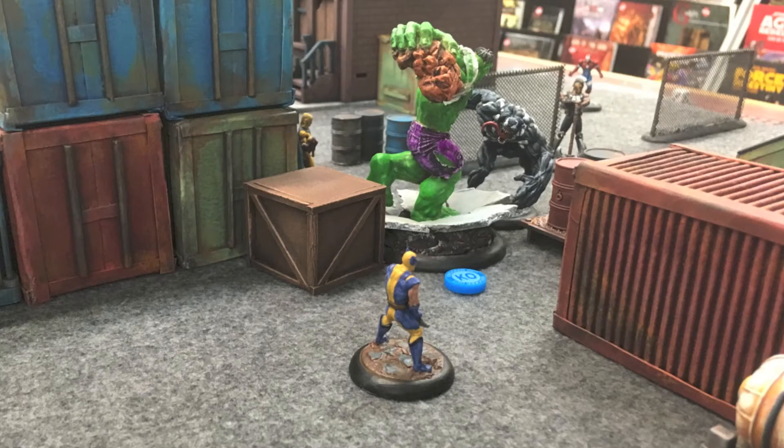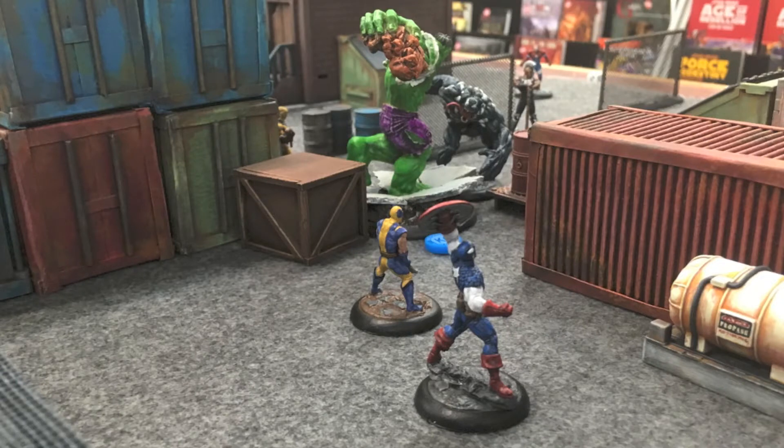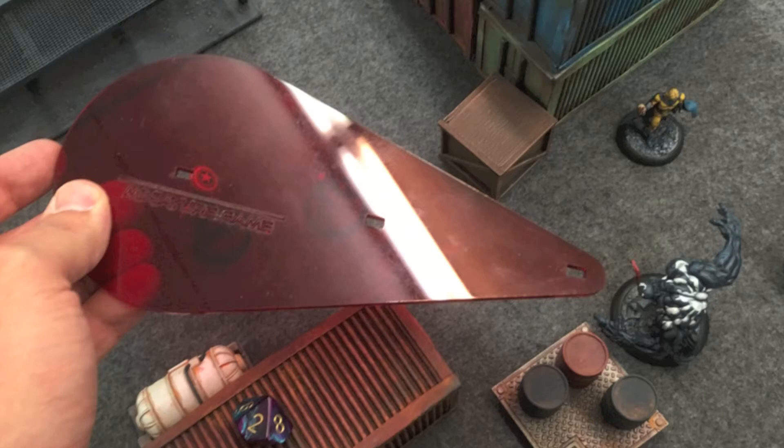His teammates hustle up as fast as they can. Wolverine makes a double move up the board, and the last activation of the round is Captain America, who also double moves thanks to Agile. He has a ranged attack, so he does a shield bounce off Venom's head for about three damage — Captain America has Heroic Action giving him plus one damage on his first attack. At end of round, Venom regenerates one health. Then I draw the counter for round two and get it again.